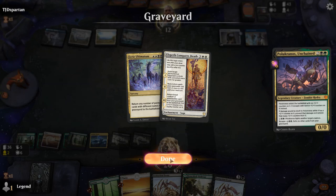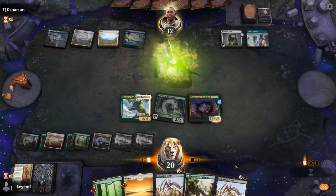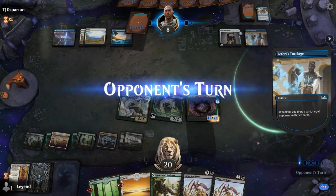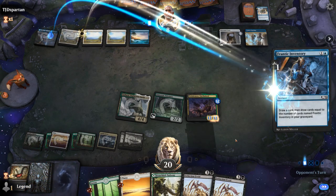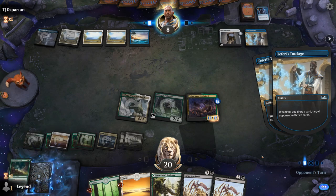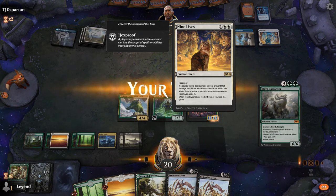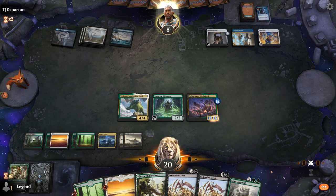Probably should have kept a creature in the graveyard in case we find Scavenging Ooze. Now they could have a Shatter the Sky to kill my creatures, although I get to draw a card. And Tutelage milling us also makes it easy to keep escaping Pelucronos. It's gonna be Frantic Inventory, which can mill for another four here. And Nine Lives — I see, so that's how they're gonna plan to stay alive a little bit longer. I kinda have to overextend into it.